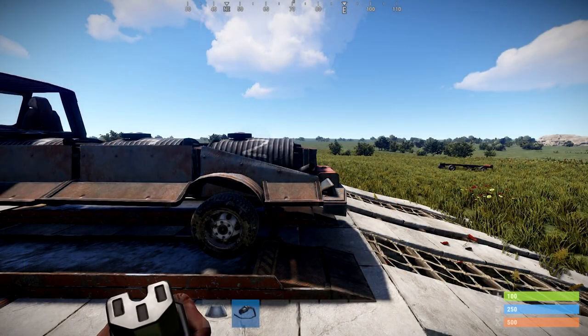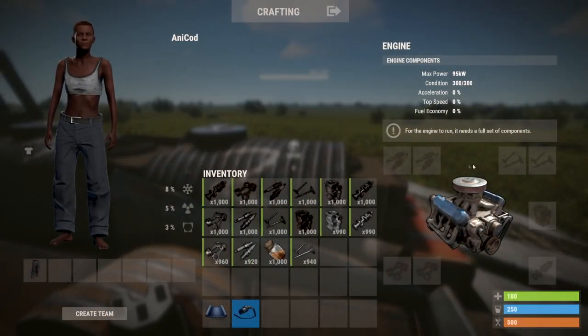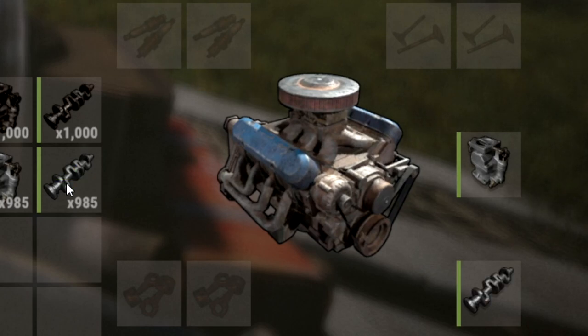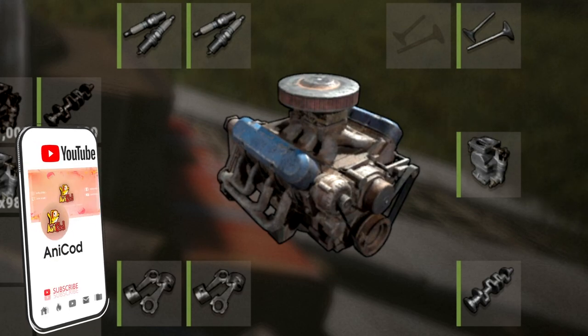All you have to do is put them in by opening up the engine compartment. It doesn't matter if you've got standalone engines or modules with the engines built in — you put the parts in exactly the same way. Once you open it up, you'll see a picture that literally shows you where each component goes and how many you need of each. Or you can just right-click the component and it'll auto-drop it into the correct place.